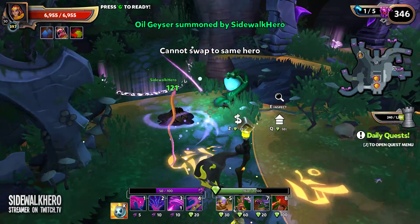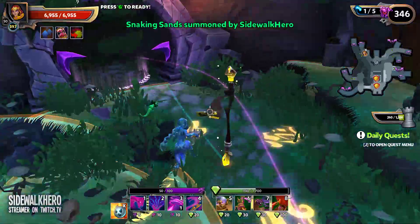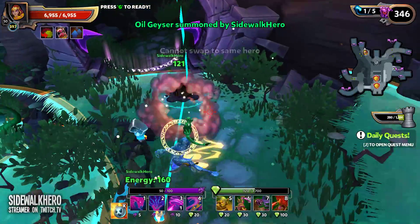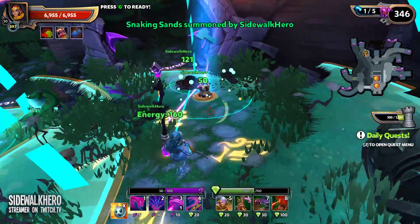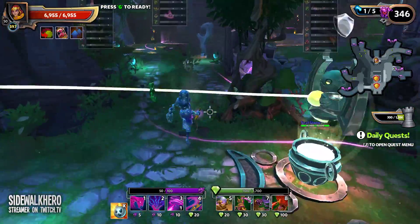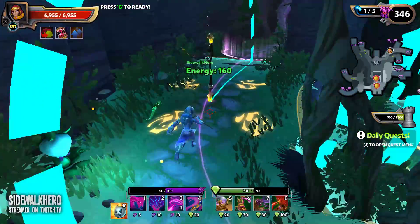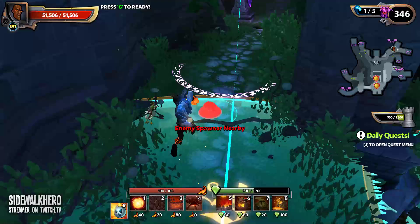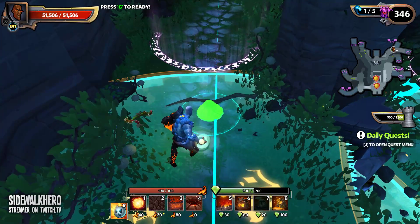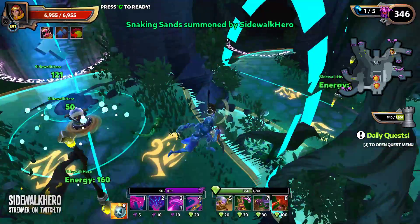I think the EMP kobolds will die to the combo too - they get slowed and stunned by the traps here. Maybe it's a little too close to the gates, considering they're not going to be in line of sight anyways. I don't really know where I'm going to put the walls, which I will use. I kind of want to do this and then just throw a couple cannonballs behind a wall.